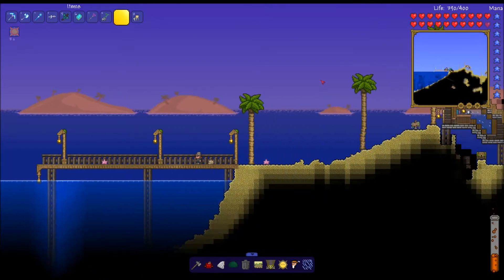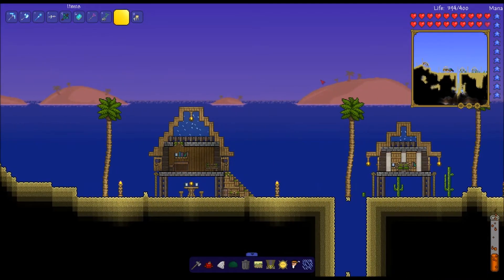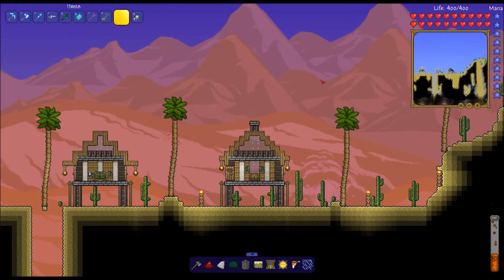This is the beach, the dock, the beach area. I'm using the Gameki mod to fly around. This needs to be fixed, but I'll fix that later. This is like the beach and the villages and stuff like that.